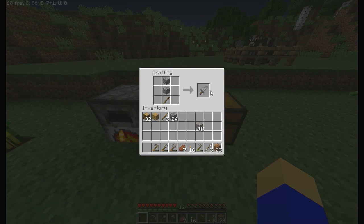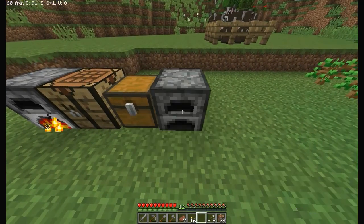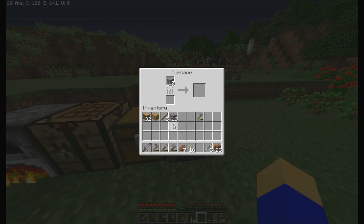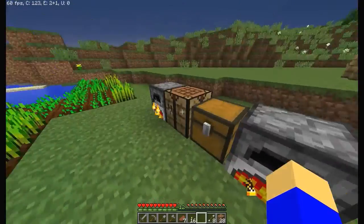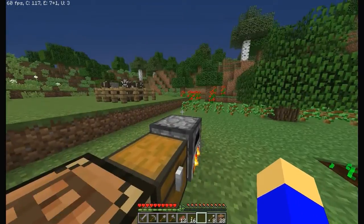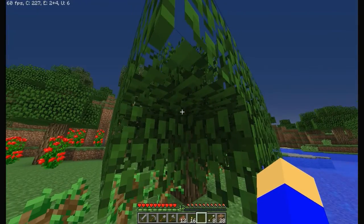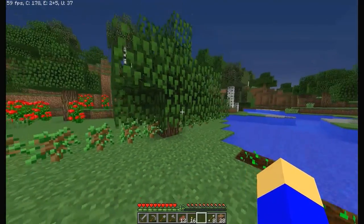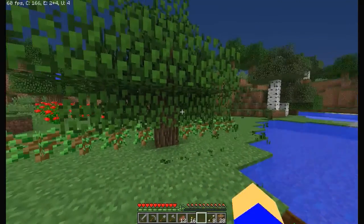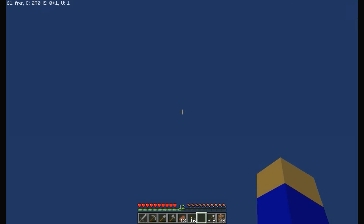Make a new furnace for smelting that iron up. I should've kept the coal on me, that would be wise — but you know me, wise isn't really my thing. It's supposed to be raining right now — let's check the leaves. Yeah, I see that water dripping off the leaves, it's raining right now. The sky is blank.